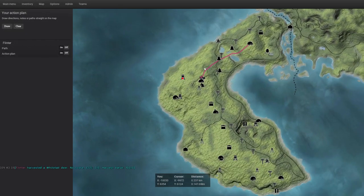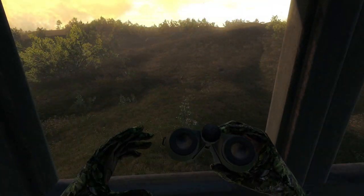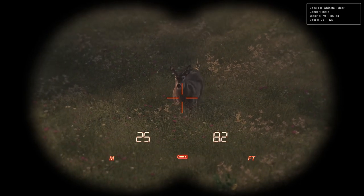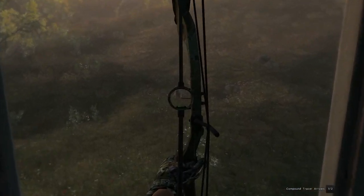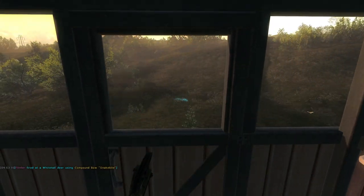We'll just sort of head over towards the tower and see what's going on in that direction. Well, apparently, different tower — pretty much same exact result. 95 to 120 on this guy's estimate. We'll try to take him there with the Snakebite, as he's probably going to start moving a lot of times when they call. He'll start walking right after that, so I wanted to get that shot off.